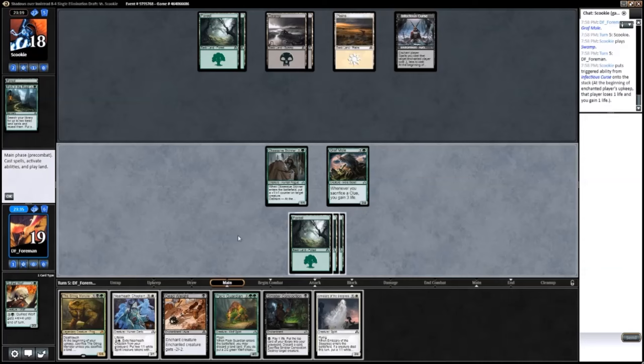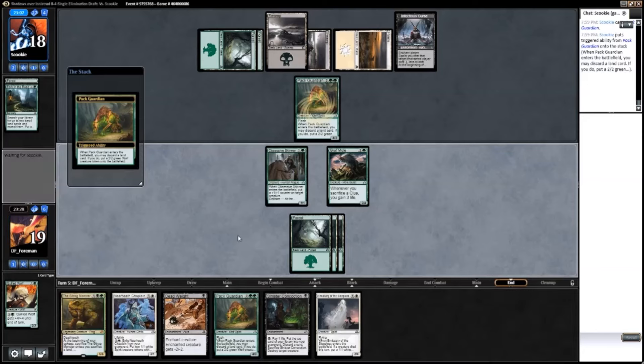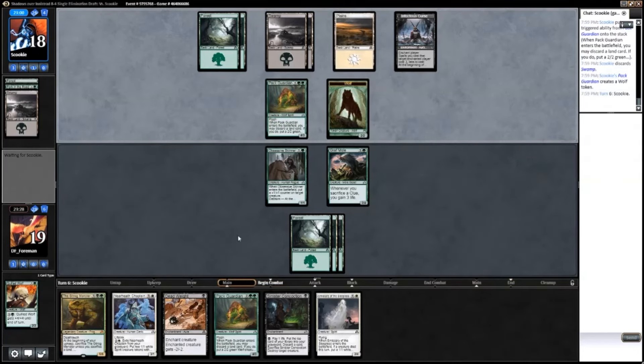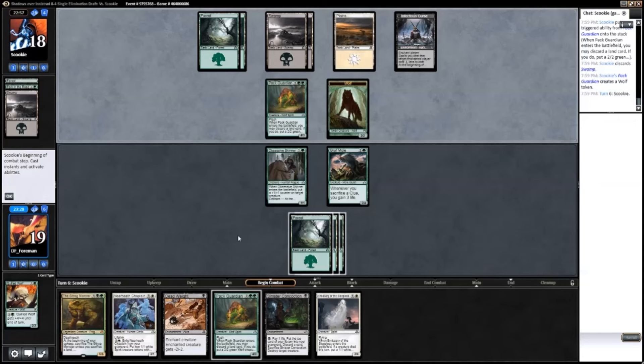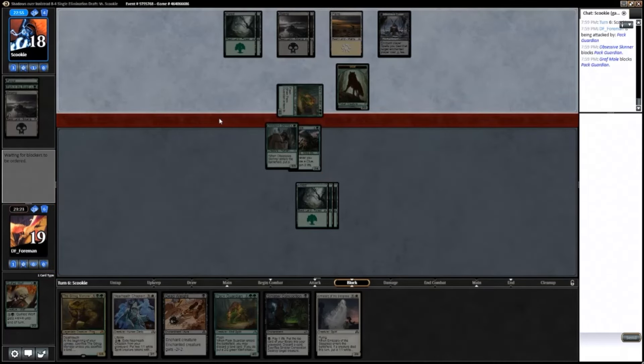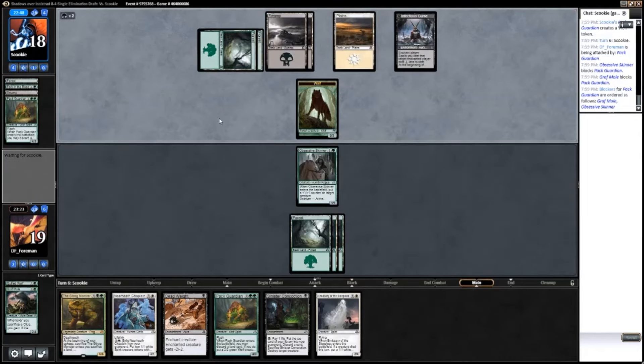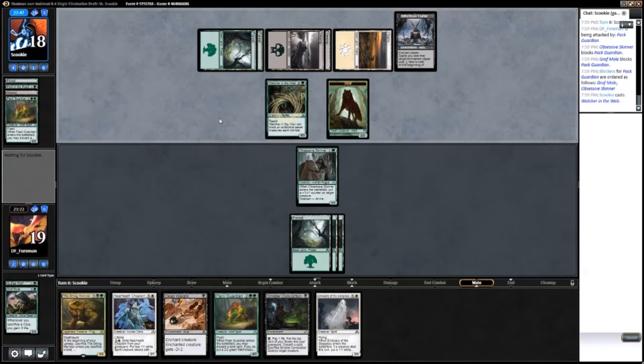He may have Pat Guardian in hand — I did pass one. Five mana is a lot of mana to be holding up, so I'm just going to pass without attacking. There's the Pat Guardian. If he cracks in with it I'll probably double block. I may get blown out by a combat trick, but with so many cards I can't play in my hand I just need to slow them down a little bit.